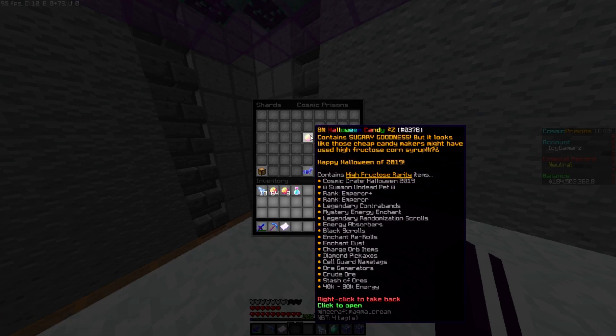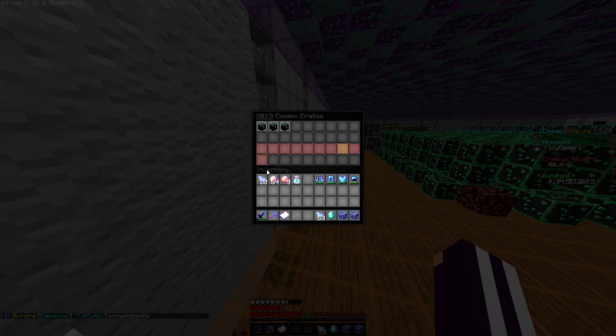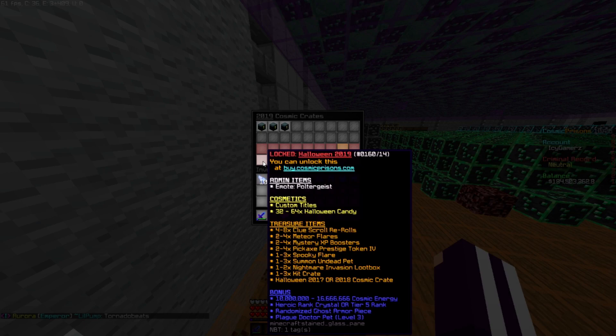I'm going to go over what the Halloween 2019 CC looks like. This is it right here — it's pretty standard. You get an emote from it and I don't know what that emote is, but hopefully I can get it before the end of the event. This CC is pretty standard.